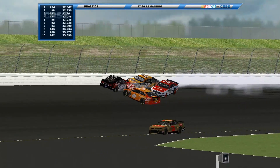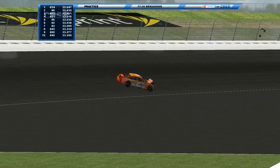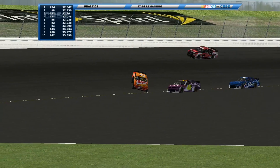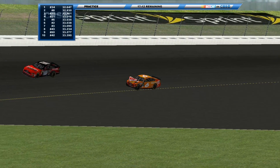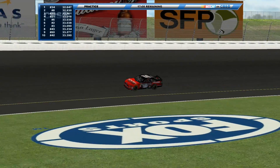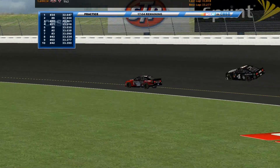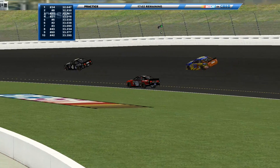Just when I said that — here we go. The 32 and the 21. Johnson and Larson nearly T-bone Ryan Newman. That 60 car is going to be a one-race-deal ride; that's not going to be a full-time ride for sure.